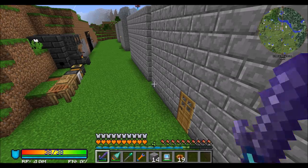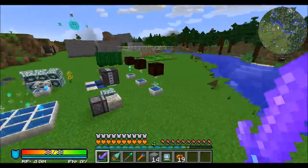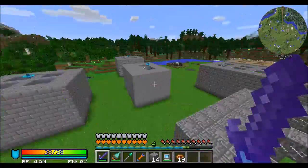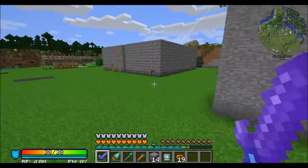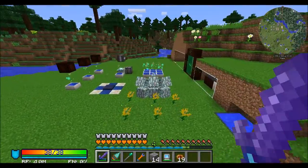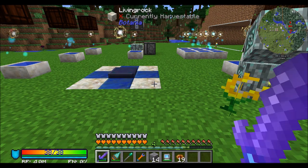Now here's what I want to do today. I'd like to work on terra steel automation. We took a little break from Botania to focus on some Thermal Expansion stuff, but I think we've got a lot of the Thermal Expansion stuff down pat at this point. We've checked out a lot of the machines available, so I'm going to switch back to Botania, because I have a really cool idea on how to automate terra steel. Dun dun dun!